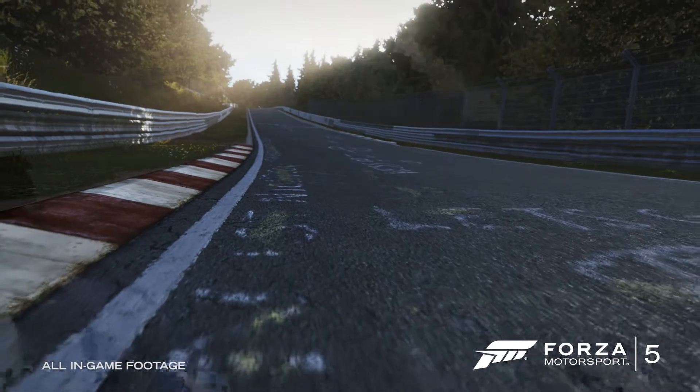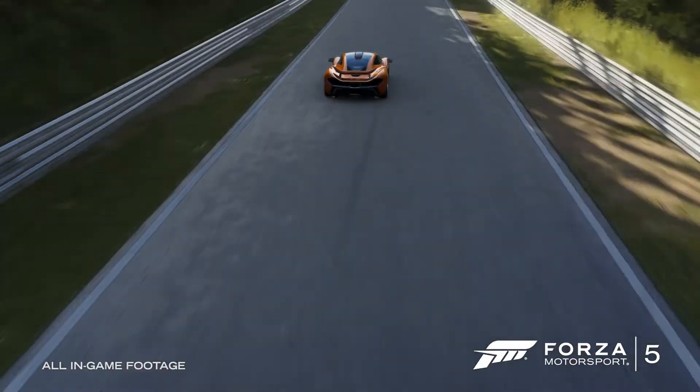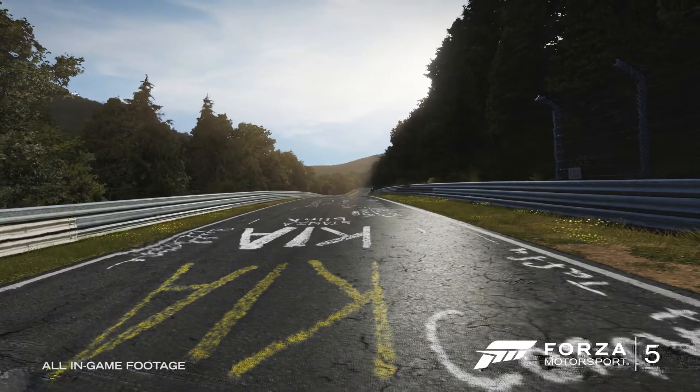The Nurburgring is visually distinct from other racetracks. The trees are right over the wall, right next to you. There's a lot of grass — it's a bit overgrown — and there are little flowers, clovers, things like that. There's the changing material types: the changing asphalt versus concrete and tarmac all over the track. And then there's all of the graffiti. So it's very visually distinct. Almost all the tracks in Forza 5 needed different types of technology to bring them to life.